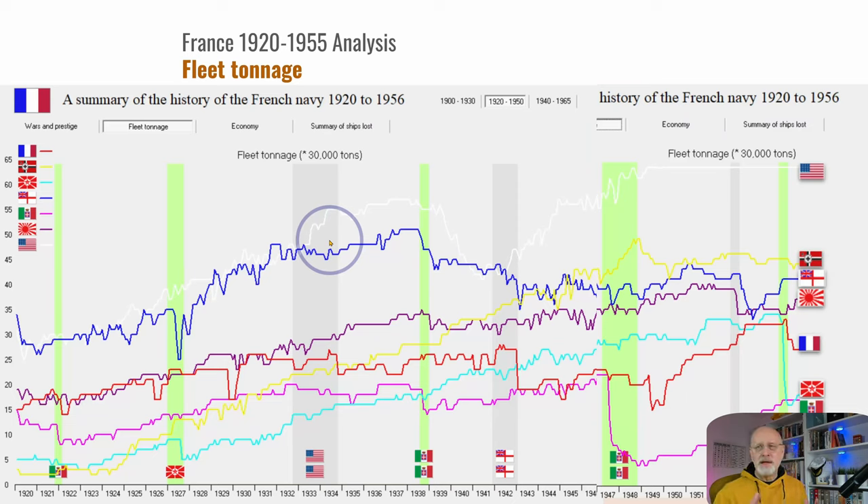Next up: fleet tonnage — a confusing little graph. Here are the flags: America is white, Germany yellow, Britain blue, Japan purple, France red, the Soviet Union cyan, and the Italians pink. Things to note: first, the Americans had this big dip running from about 1938 round to 1944. I can only assume that was primarily around scrapping a large number of ships, because they certainly weren't involved in any war.